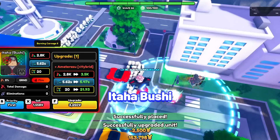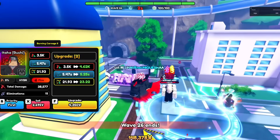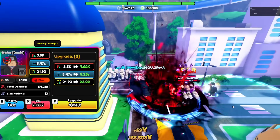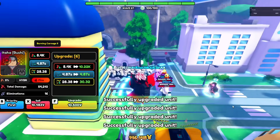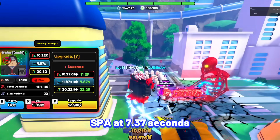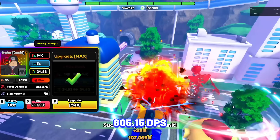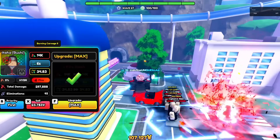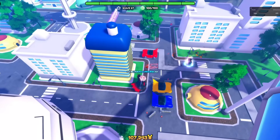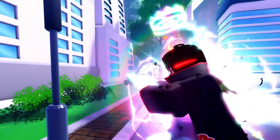Next unit is Itachi Bushi. Itachi is currently the best burn unit with his strong passive and great damage in Anime Reborn. Itachi Bushi's stats at max upgrade at max Alar: 4,000 damage with his SPA at 7.37 seconds, making his damage per second at 605.15, which is extremely strong. At later upgrades he becomes hybrid, able to attack both air and ground enemies.